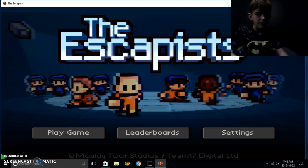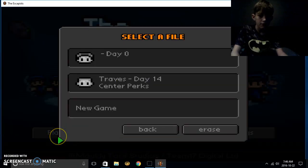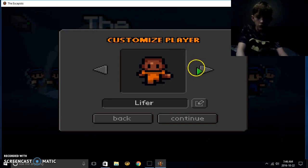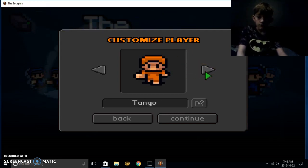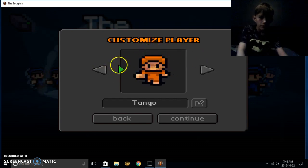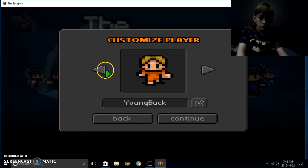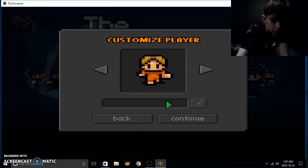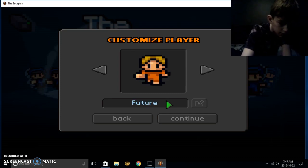Today I'm gonna be playing The Escapists. My friends have played this game before but I have never played it. Oh yeah, this game looks really cool so I just started. Who am I gonna be? How do I change my name? Okay guys, my name is going to be Future Alex.